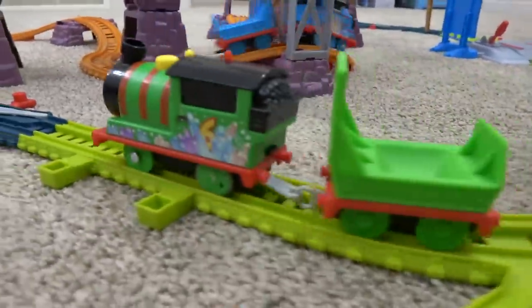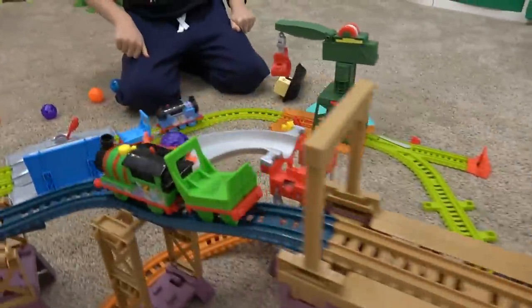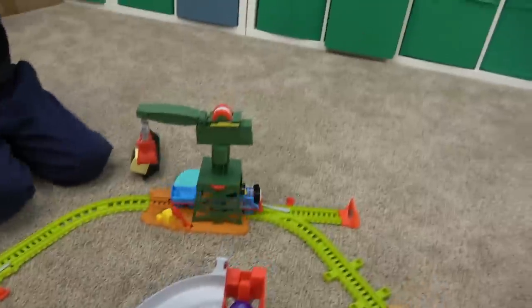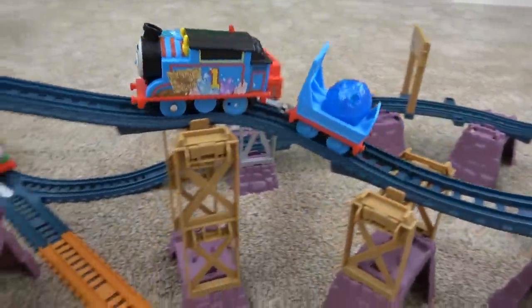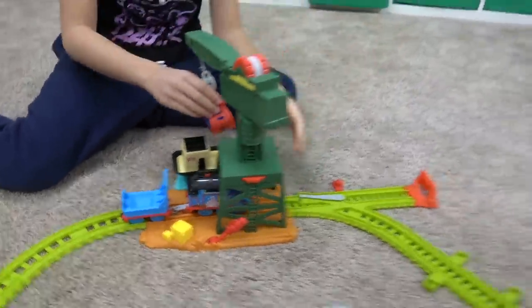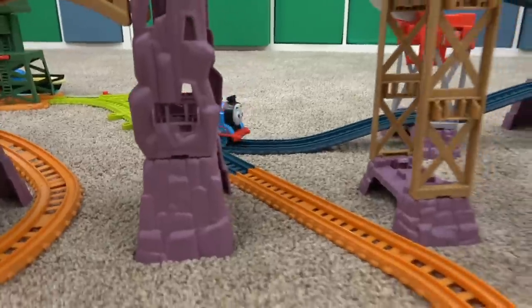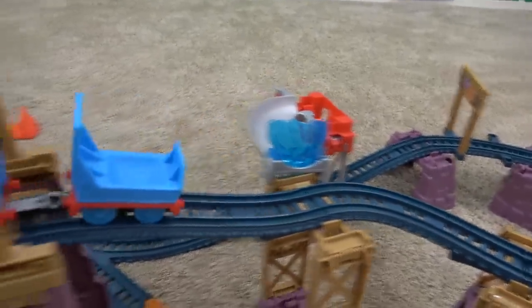Thomas already knocked off. Let's get Percy going — Percy looking really good, Thomas off in the background. We'll just be track conductors and see how these guys do. As Percy knocks over the first crystal, it lands in there, then he knocks over the second crystal. Thomas off in the distance — he's picked up the blue one, and Percy will collect his crystal.